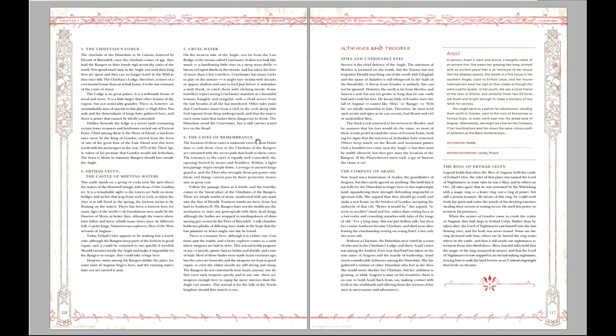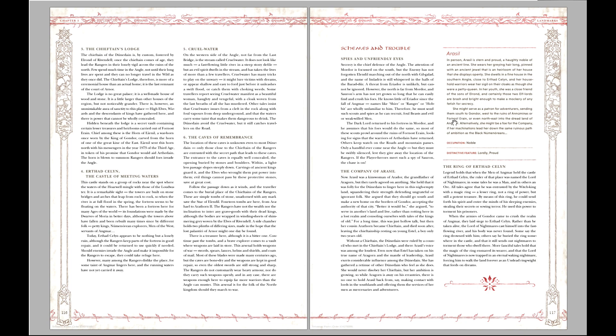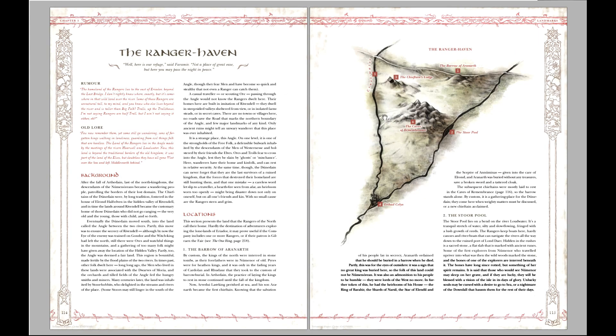Each site comes complete with everything you need to run it: a description of the site, the NPCs that are there, a treasure that can be found, what actually happens there, why your PCs go there and what they want, who will oppose them and who will aid them. This is exactly how I prepare my adventures myself — I prepare locations, I prepare NPCs, but I don't prepare an elaborate plot. Story for me is what happens when my PCs come into conflict with my NPCs and my big evil bad guys.